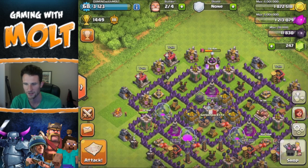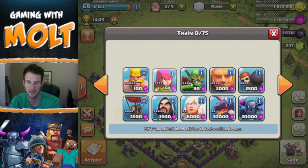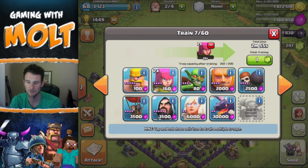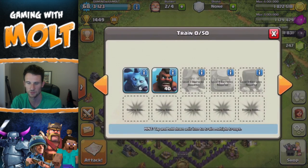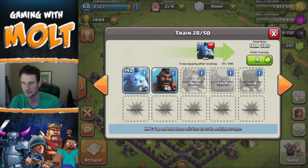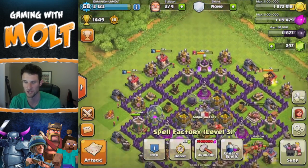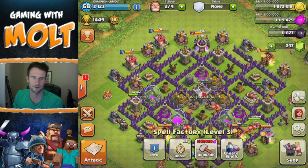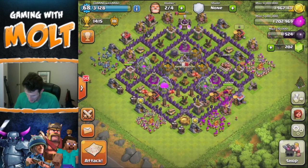I'm going to train up a BAM strategy now — balloons, archers, and minions — and let it cook. Why don't we do a BAM so I can finish troops faster? Let's throw in some minions and train up some more lightning spells. It's definitely not going to be an hour and a half wait. I'll probably use some gems if needed. I'll be back in just a bit with another attack since the first one wasn't too successful. We're back now with a full army camp and full spells.